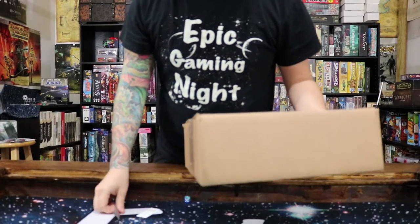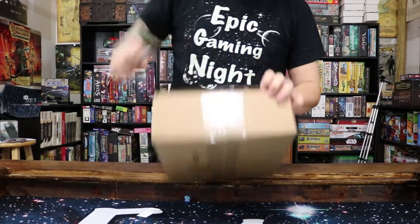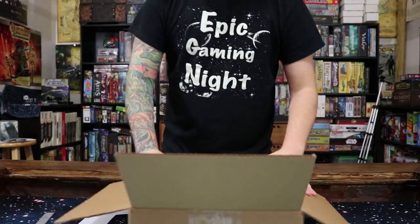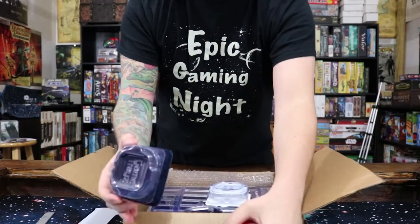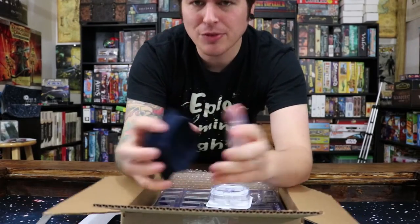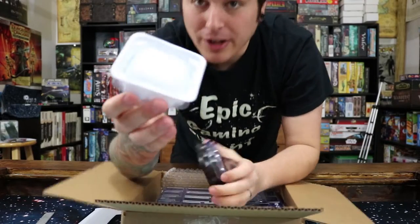This is a box from Game Trays - let's crack it open. Game Trays are pretty awesome, they've got all these cool little plastic trays. You can see these inside and put all the resources in there. These are actually really cool because they have like this fabric liner on it, which is pretty awesome, and they've got all different colors you can get them in.